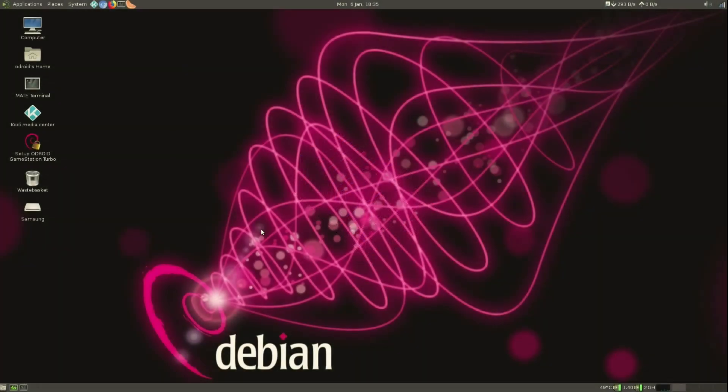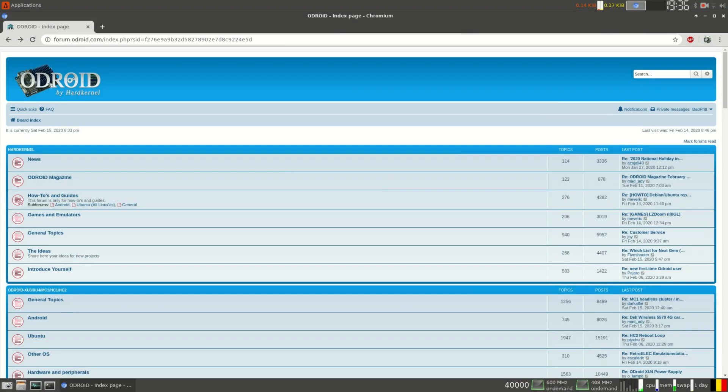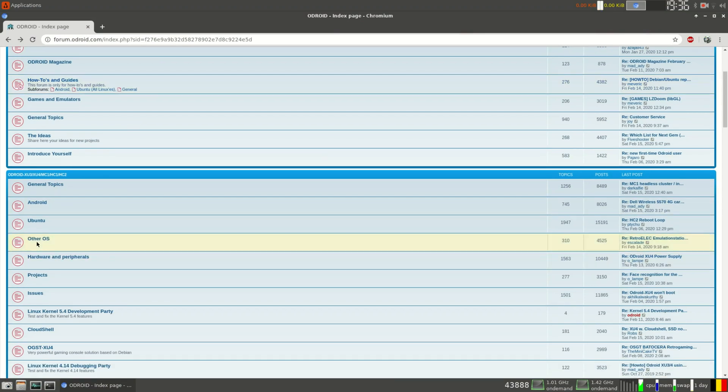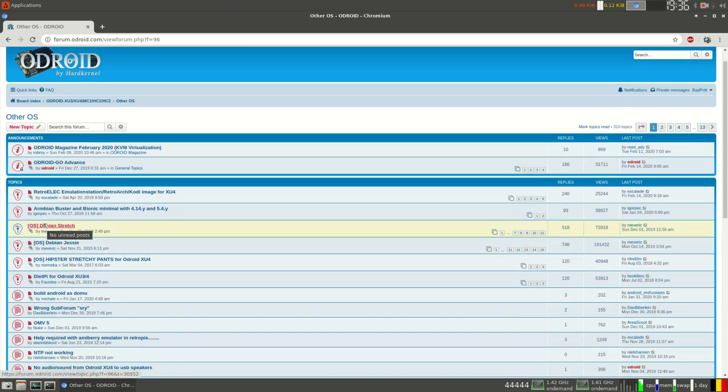I've made gaming videos about it before. We used to use GameStation Turbo from Maverick, but now that has gotten too old. There haven't been many updates on it, so it is better to use his Debian images. You can download them on the Odroid forum — go to the Odroid forum, XU4, Other OS, and there you will find the Debian images from Maverick.